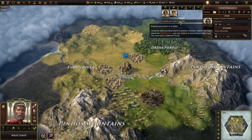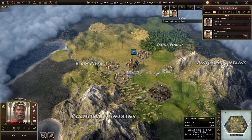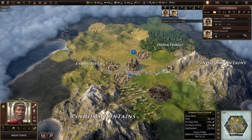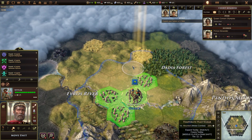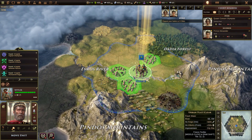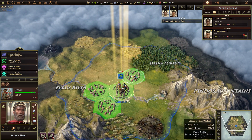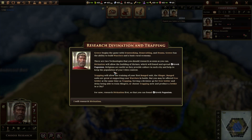Absolutely. Expand your nation to three cities. There's a city site here. So we've got to do all of that again without the hand-holding. Let's just go in the same order — it worked well enough. Research divination and trapping. Greece begins the game with iron-working, stone-cutting, and drama. Greece has the ability to build warriors in a basic rural economy.